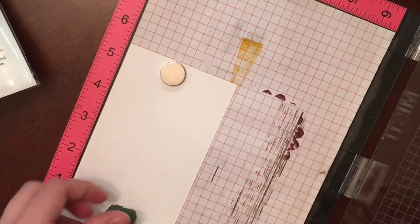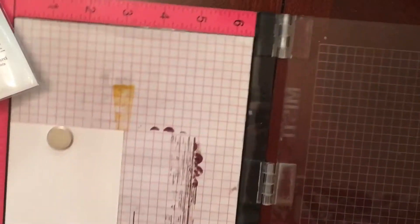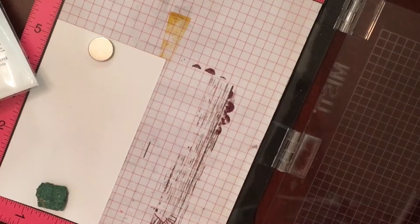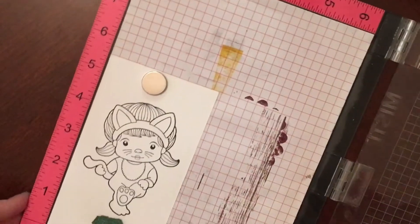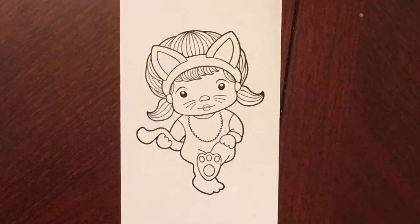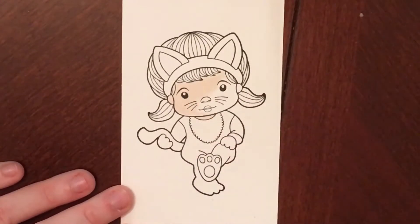I am using the La La Land Crafts Setting Cat Marcy image and one of the sentiments that came with the image. I am using my stamp tool to stamp this image out on some watercolor paper, and I am using VersaFine Black Onyx ink. That is my favorite ink to work with when watercoloring. Usually when I stamp on watercolor paper I have to stamp it multiple times to get a good, clear, crisp image, but this time I got lucky and was able to get a nice image on the first try.